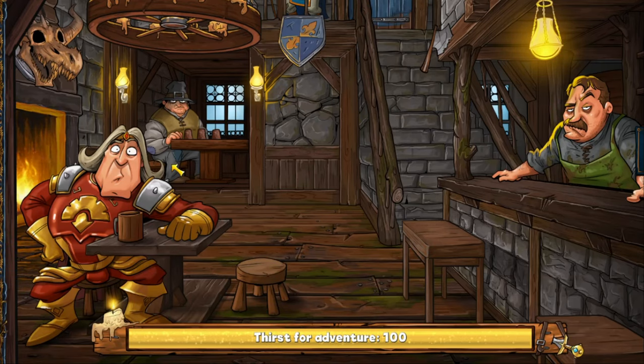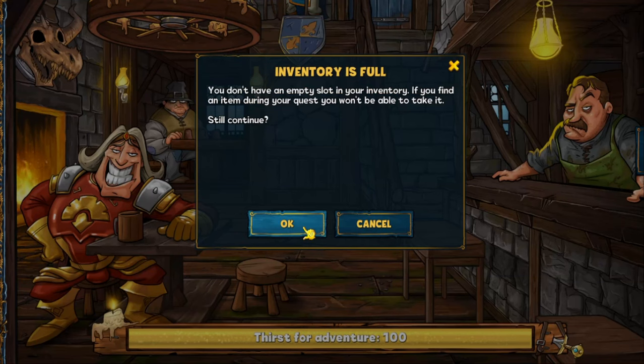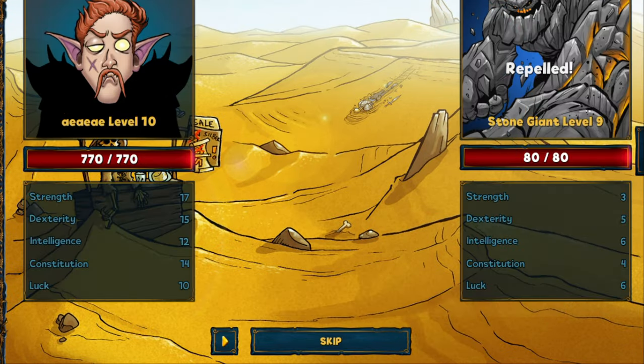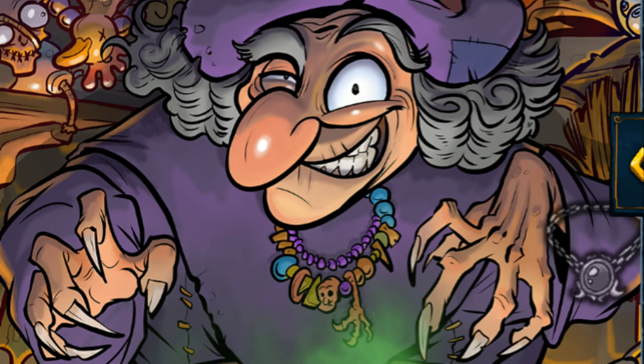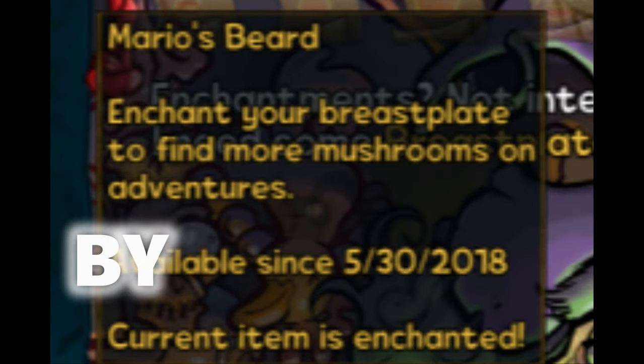One of the most simple ways is doing quests. Questing is a necessary part to improve your own character, but that doesn't mean you can't also get some mushrooms from each quest. Every day on your first quest you are guaranteed to gain a mushroom, and after that you also have a small chance of gaining one from each individual quest. You can also increase that chance with a perk which increases the chance of mushrooms from quests by 50%.